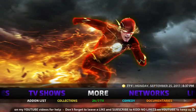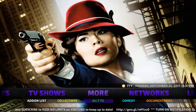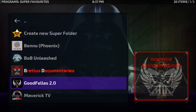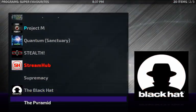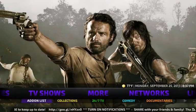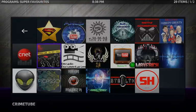When you open up the No Limits Magic build, you land on the More section. When you click on More it brings you to all the different all-in-ones. If you click down here you have an add-on list under More, and you can see the full list.